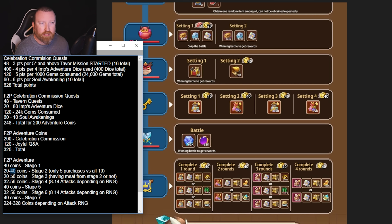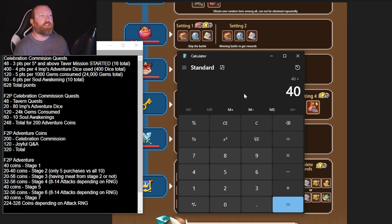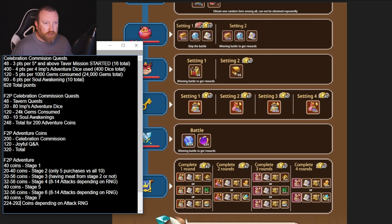If RNG lines up at its absolute worst — 40 coins in Stage 2 meaning the next is only 20, then 56, then 40, then 56, then 40 — that comes to 292 coins as the true worst case. Because the worst RNG is having to go 40 on the meat stage, not 56 on the battle. You can't have both 40 and 56 simultaneously — if you're spending 40 there, the next one is 20; if you're spending 20 there, it could be 56 on the battle. So 292 coins worst case means you're still easily accomplishing everything. Even if you only have 150 coins from not doing Soul Awakenings, that gives you roughly 270 total, which is technically still possible.